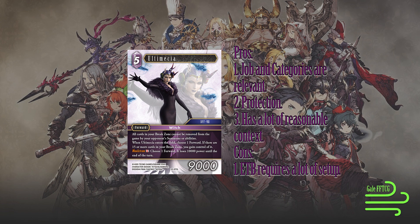Being able to choose a forward and have it lose 10k for discarding a copy of Ultimecia — that seems pretty good and I do actually really like that. But otherwise, I was a little disappointed in the Lightning Legends. This is definitely the better one, I think. But let me know what you think in the comments below.